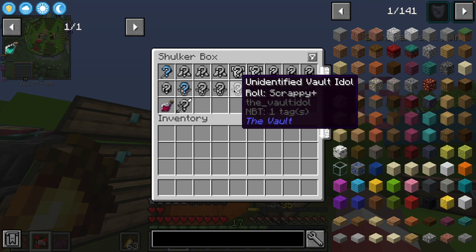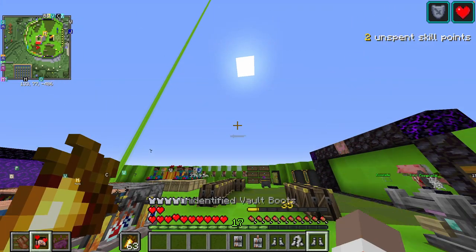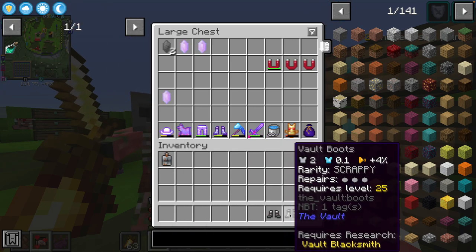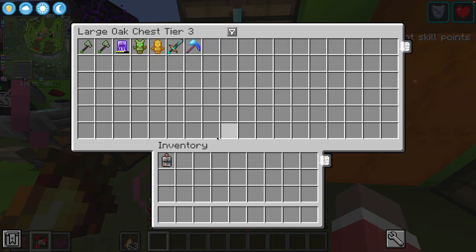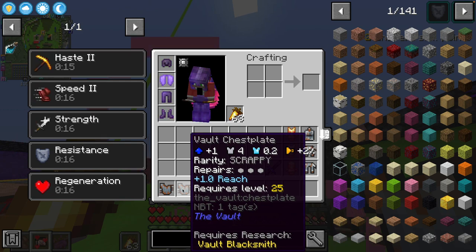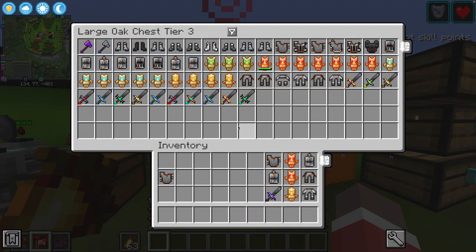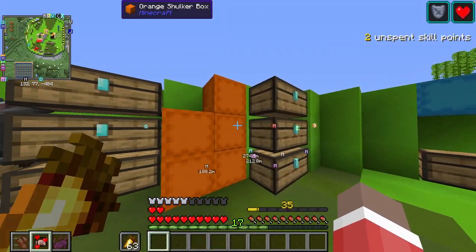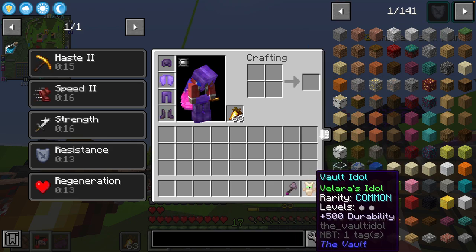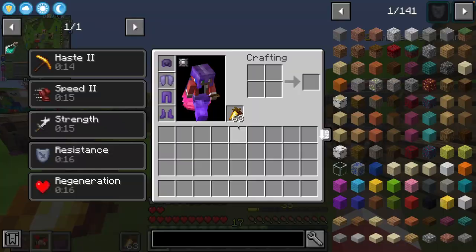Now it's time to open a bunch of our scrappy stuff. This one's actually not bad — it has one level; this could be a decent replacement. Bad, bad, bad, bad. What are our boots looking like? Yeah, this is actually a pretty decent replacement. Next we have our Scrappy Plus stuff — ooh, Plus One Reach! My chest plate has six armor though. Next we have our common stuff — 500 durability, not great. My sword actually does more damage than that axe does, so it's not too bad.